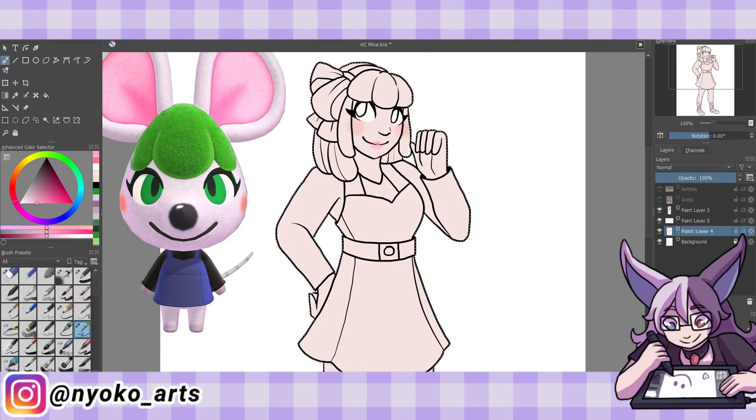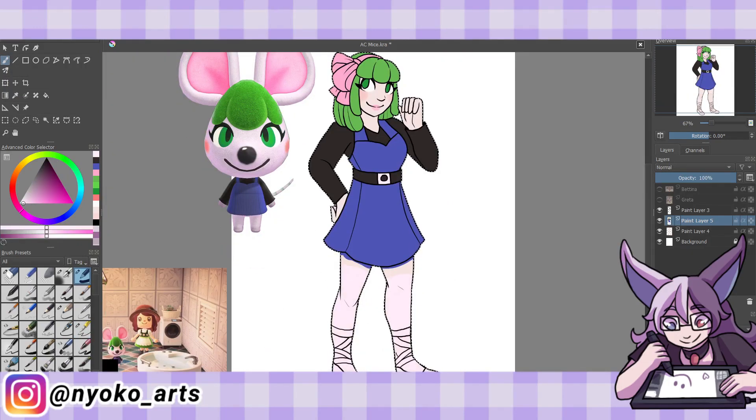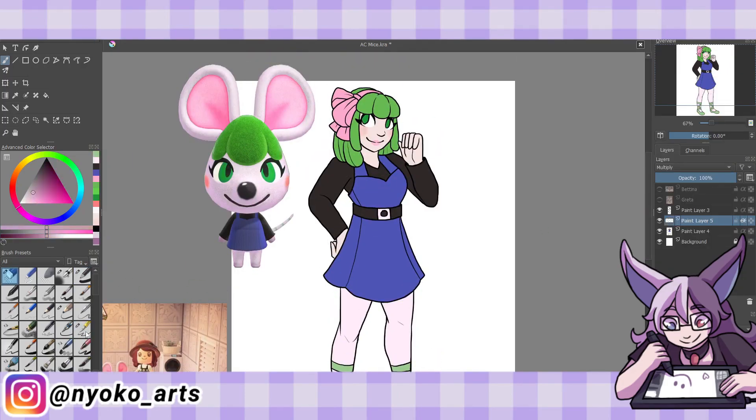It definitely looks more like her in the way I drew her because I also gave her a big pink ribbon, and that doesn't really help considering the other character has a red ribbon. But that's fine — she's super cute and she stands on her own. It's just I can't unsee Monica. I drew her dress that she has in-game, but I added a black belt to add a bit more visual interest.